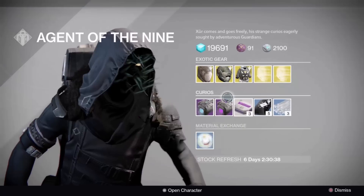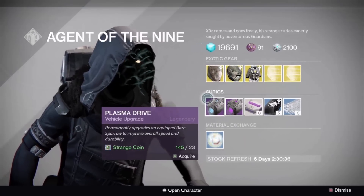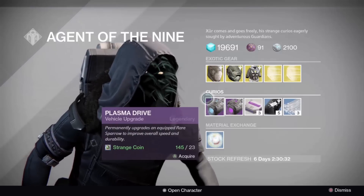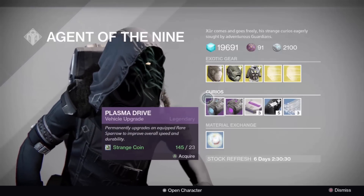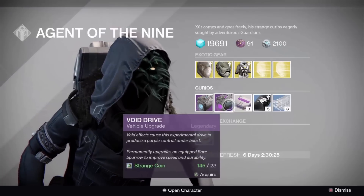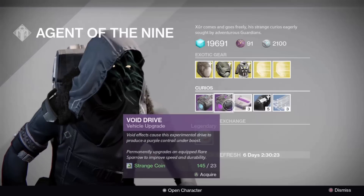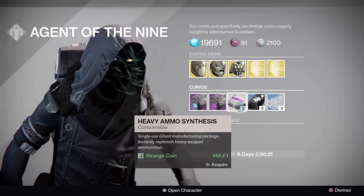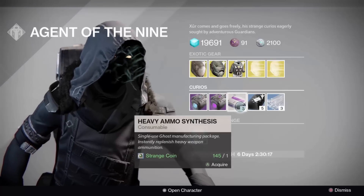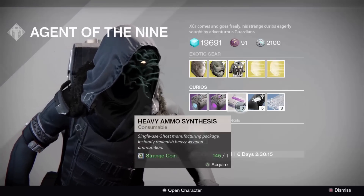Then there's the Plasma Drive — it primarily upgrades your equipped rare Sparrow to improve overall speed and durability. The Void Drive has Void effects that cause this experimental drive to produce a purple contrail under boost.